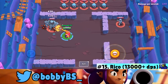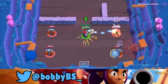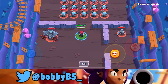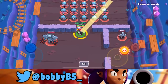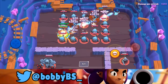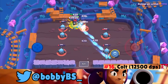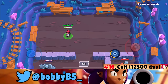Coming in at number 14 we got Colt — and funny enough, Rico and Colt are always right beside each other on these lists, maybe because they're similar brawler types. With Colt you line up your super and walk to the side. The DPS caps off at about 12,000 per second, leaving him at number 14.